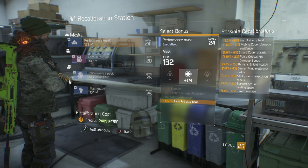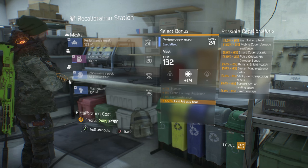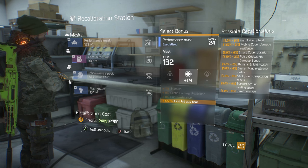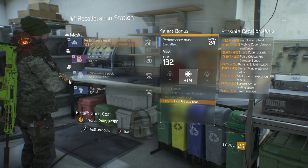You're going to notice the cost of recalibrating that item has now gone up again. We're at 4,700 credits rather than 2,350 — it is double the cost of recalibration for this item. That's just how it works: every time you recalibrate something, it becomes more expensive to recalibrate it again.